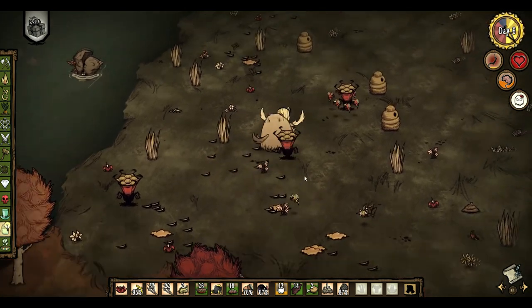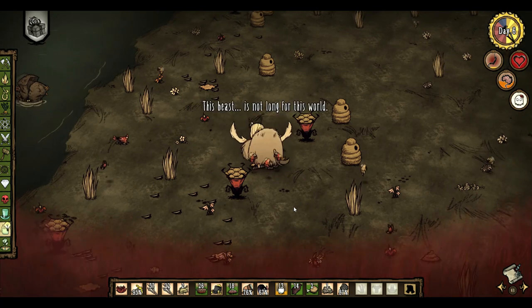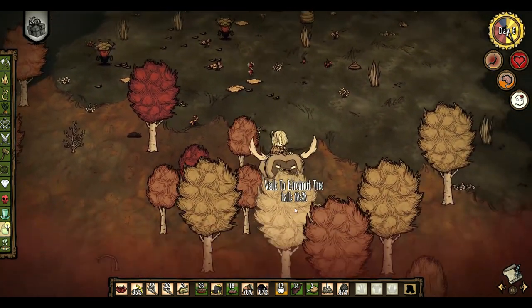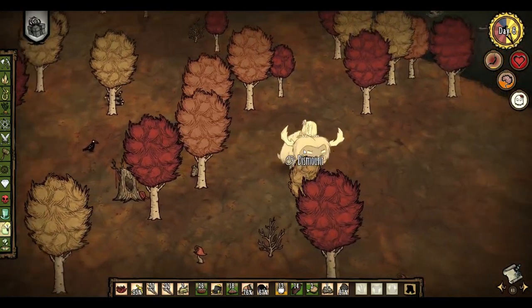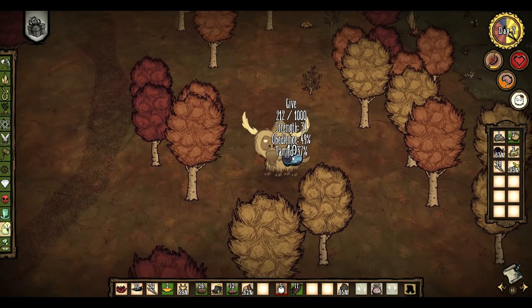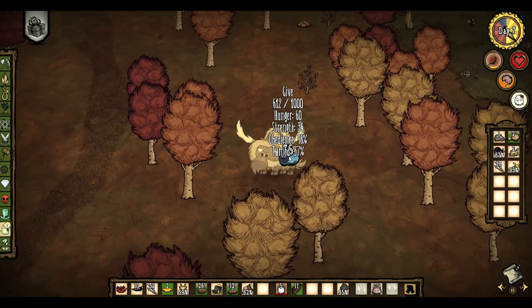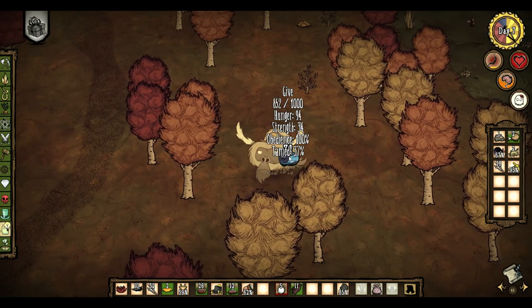When your beefalo's health drops below 200 points, every character except Wes will comment that it's about to die. At that point, run away and let your beefalo recover. Your beefalo naturally regenerates 7 HP every 10 seconds, so in about 2 days you can come back and repeat. Beefalo also gain 4 times the health from healing food — eating a bluecap heals the player 20 HP, but feeding your beefalo 10 bluecaps heals it for 800 HP, pretty much restoring it to full health so you can go right back to fighting bees.